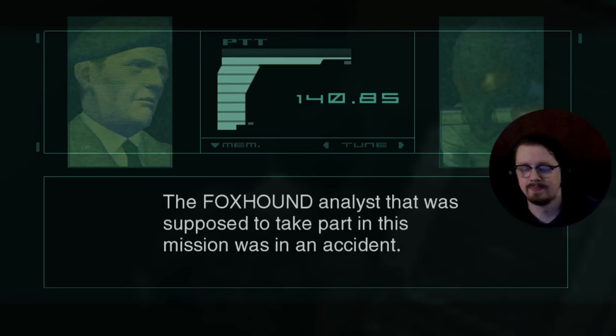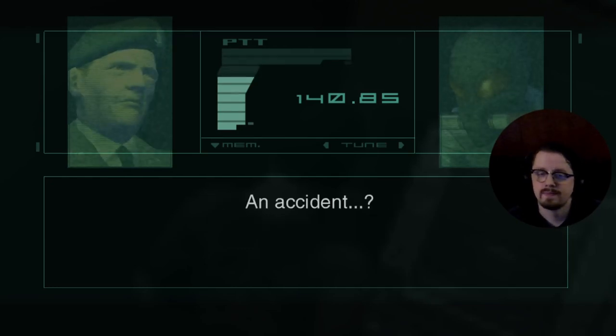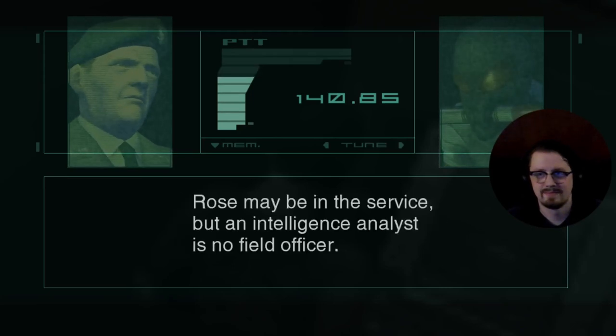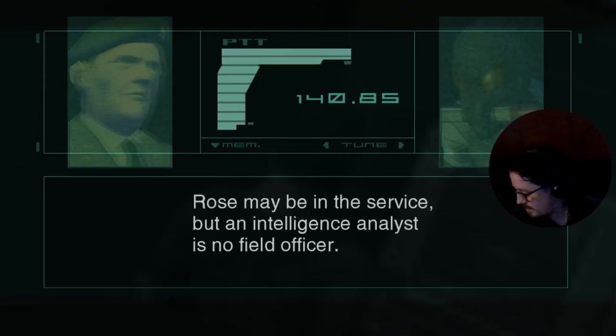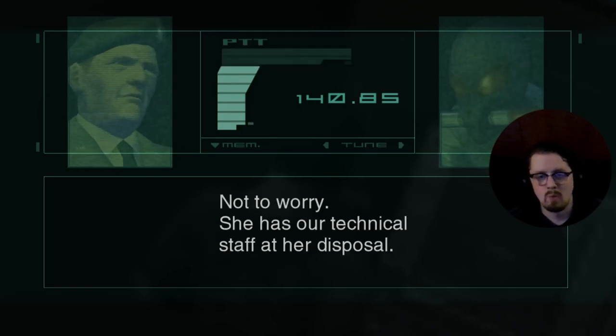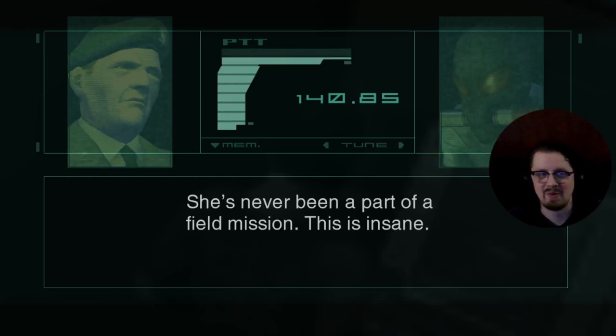I didn't get that for like two years. Data saving and support — why her? The Foxhound analyst that was supposed to do this mission was in an accident; Rosemary was brought in as a replacement. According to the files she knows you better than anybody else. Rose may be in the service but an intelligence analyst is no field officer. Why would you bring her in on a mission where her boyfriend could die?